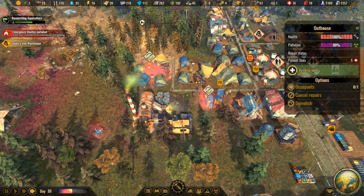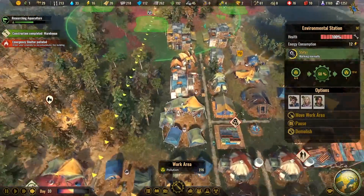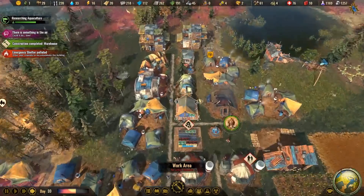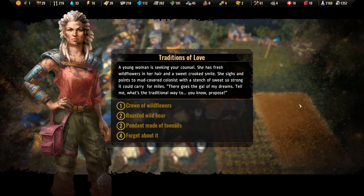There must be a building to auto-decontaminate. I wonder if the environmental station will do it once we're done. At least we're gaining all this stuff and the town will be relatively safe from pollution. Warehouse is done now. There's an event — Traditions of Love: a young woman is seeking counsel, pointing to a mud-covered colonist. She wants to know the traditional way to propose.